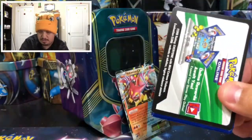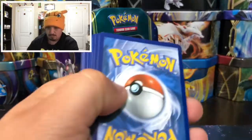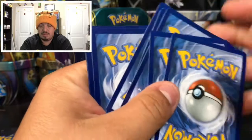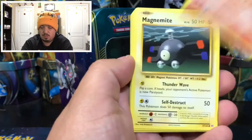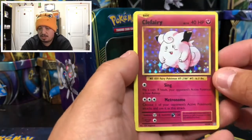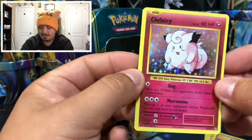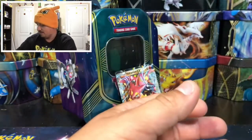Here we go with the last pack. We have a Nidoran, Vulpix, Sandshrew, Ponyta, Magnemite, Kakuna, Pikachu Spirit Link, Blastoise Spirit Link, Drowzee, and a Clefairy — that's a rare holographic card right there. You can tell I watch a lot of Generation One!